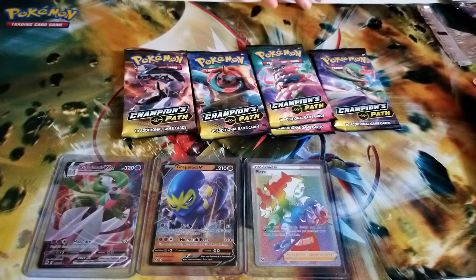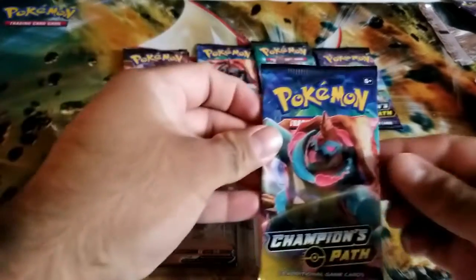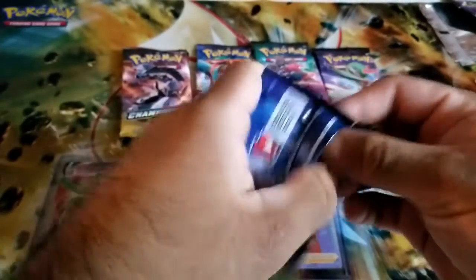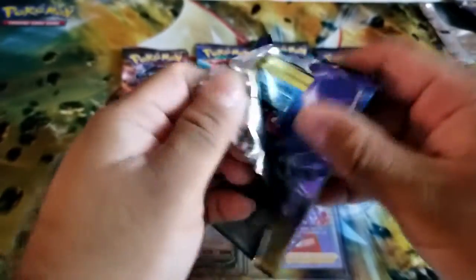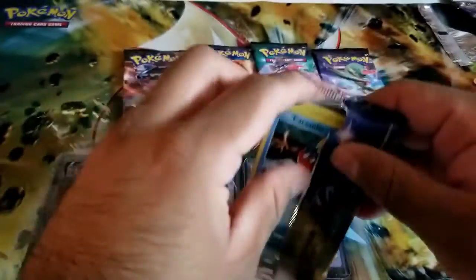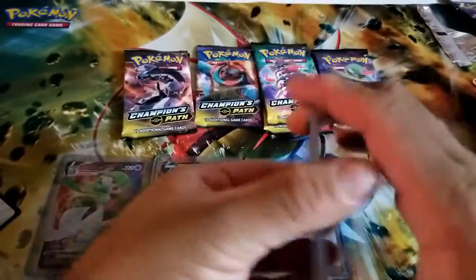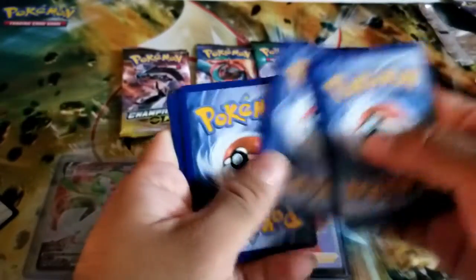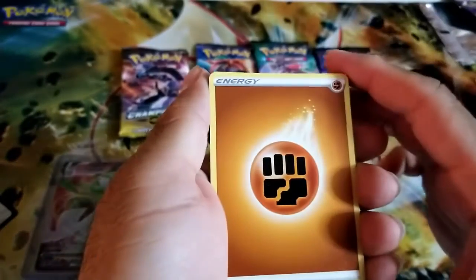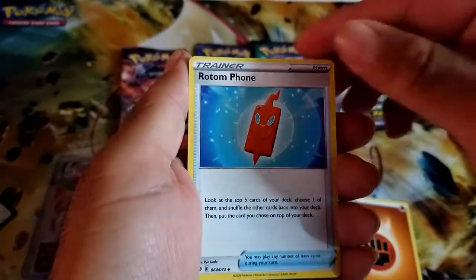I'll go with the Blastoise pack — the ninja turtle's cousin that we really don't talk about. At this point he's like Blastoise 5.0. Four to the front. We got a fighting energy, a Rotom Phone, Hop with that Pokeball, and an Arbok.